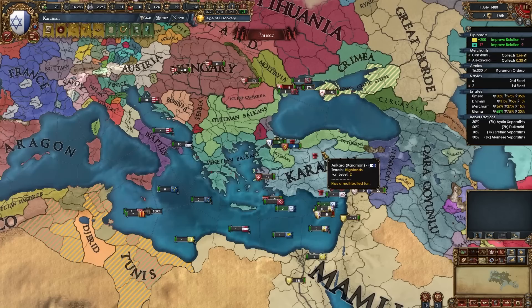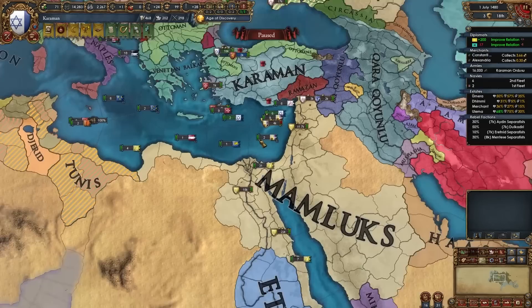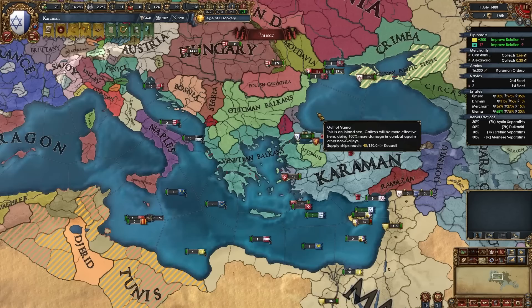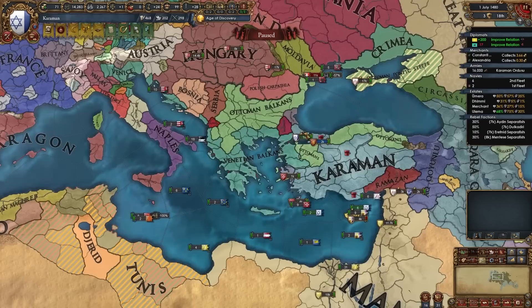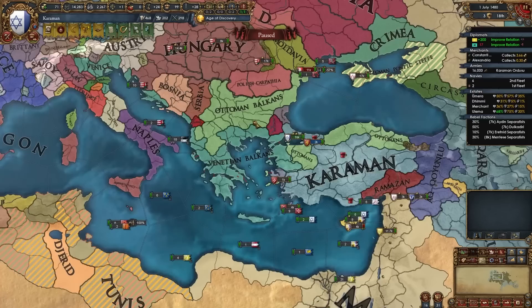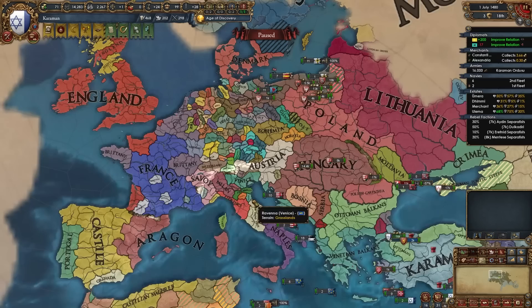By crushing the Ottomans, other powers will start creeping in. The potential nations that can do that are Poland, Hungary, Venice, and the Mamluks. In my case the Mamluks have grown in Arabia but not here, which is good for us. Poland has taken Wallachia, which is pretty common. The power creeping in the most because we defeated the Ottomans is Venice, which is actually good because we can fight them with the help of our allies and retake Byzantium's cores sooner rather than waiting for a third war against the Ottomans.